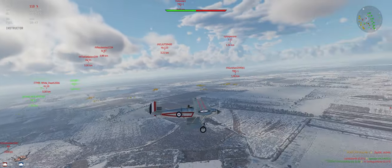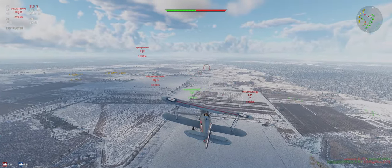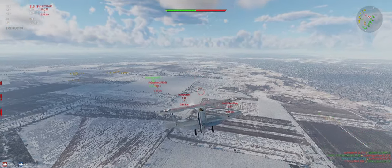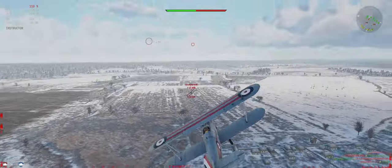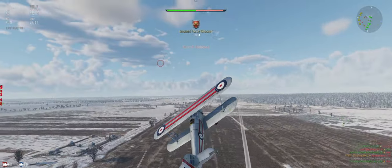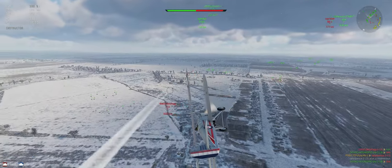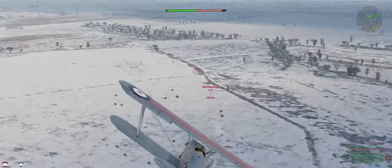Radar shows some activity in the middle of the map, but we're heading over towards our side. There's an I-15, a TBD, and another I-15 coming this way. Going to try to keep a little extra altitude — these I-15s can definitely out-turn us, out-turn pretty much anything. There he is, a few shots to see if we can get him to turn.